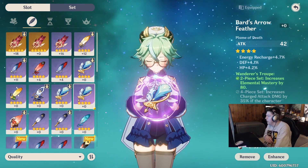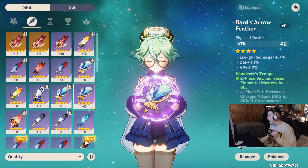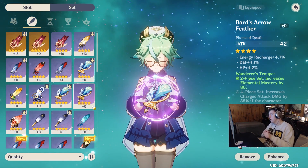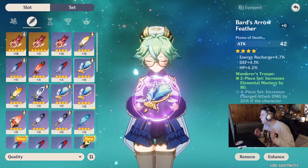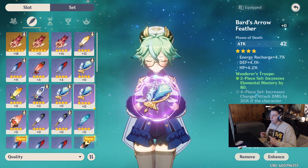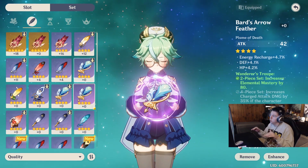If you rock a four-piece Wanderer's Troop set, you increase charged attack damage by 35% if the character uses a Catalyst or Bow. Personally, I don't think that's good at all. How many times do you actually hold out a charged attack with a Bow or Catalyst? Maybe sometimes when fighting Ruin Guards or Ruin Hunters, but most of the time Bow characters are either support or you spam click and do quick DPS. So in my opinion, I wouldn't rock the four-piece Wanderer's Troop.